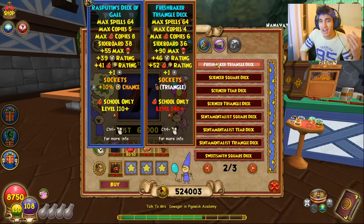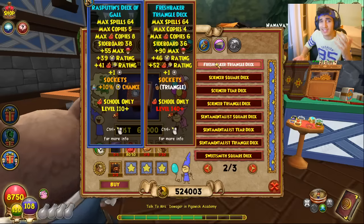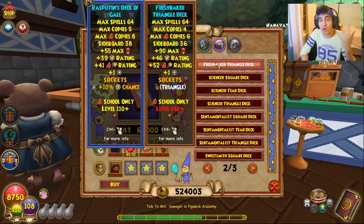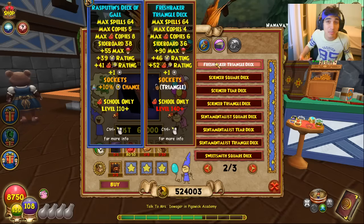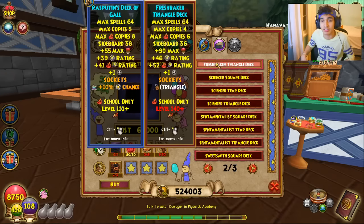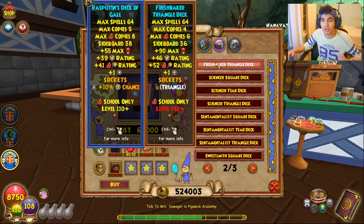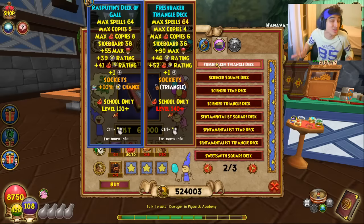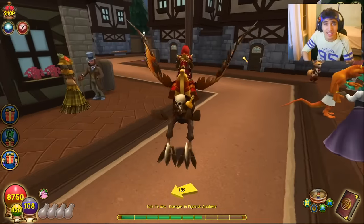You do get a little extra health, a little extra crit, a little extra block — there's a slight upgrade — but the max fire copies goes down and the sideboard goes down. For PvP this is actually a pretty big limitation if you're used to using the Rasputin deck. I really wish they'd made crafted decks give pip conserve, health, block, and crit — at least that would have made it worth it, since they're already trading off max copies and sideboard. That's just my suggestion from seeing it.